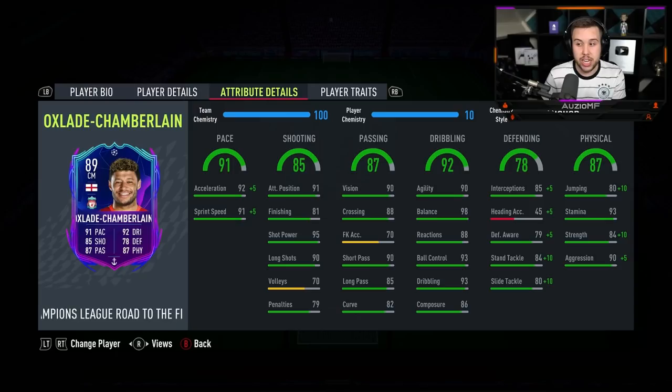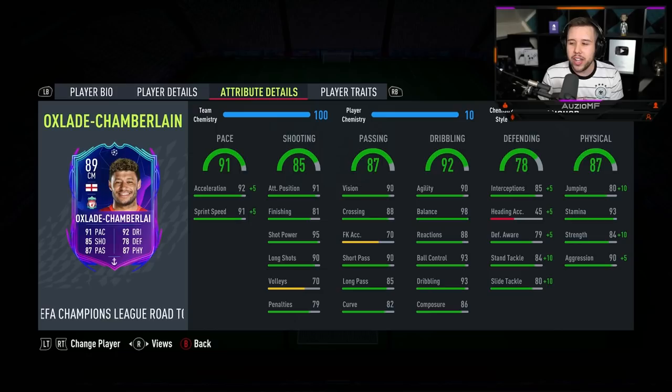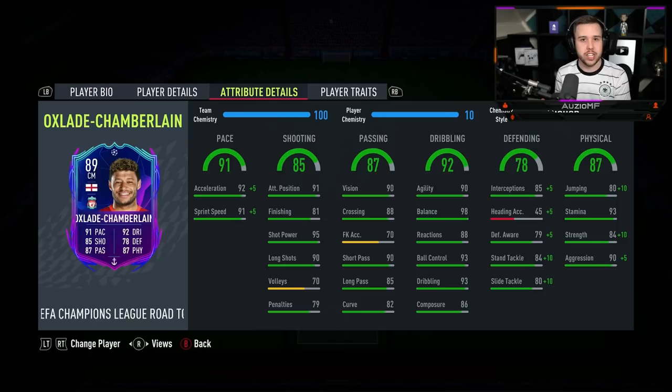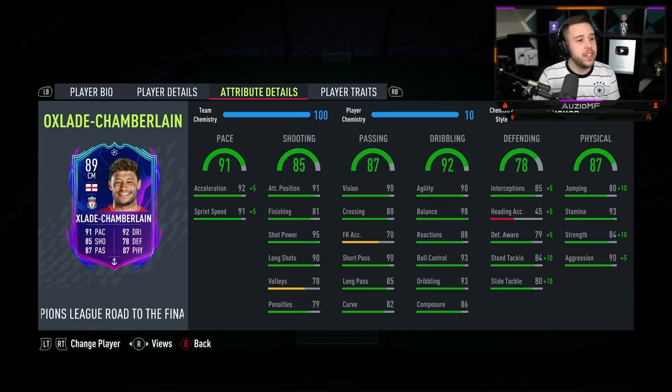The physicals — you could definitely tell this card has got that 95 aggression, no question about it. The 94 strength was weird — there were certain situations where he was using it, but then other situations where he was going onto the ground like there was no tomorrow. So yeah, the 94 strength was a little bit weird.